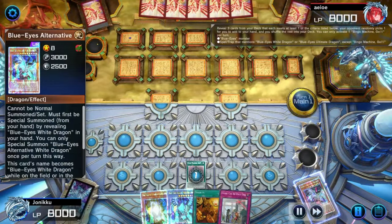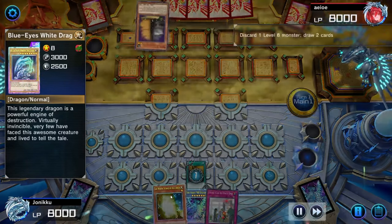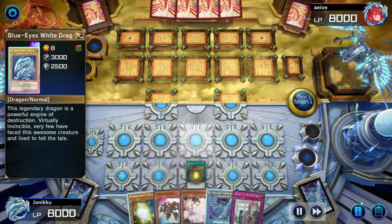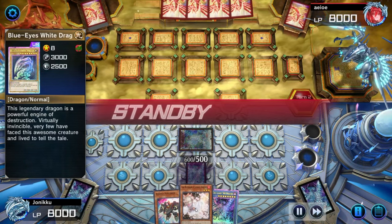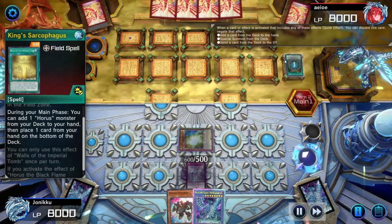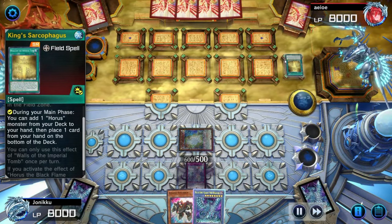So here I used Bingo Machine Go. I think I just tried getting one of the level 8 monsters. I didn't get Jet Dragon because I have the White Stone of Ancients — I want to summon Jet Dragon with the White Stone of Ancients. But my opponent used Maxi, so I wasn't able to summon Jet Dragon. My opponent's using Horus. I used Ash Blossom on that Horus spell card, so that effect got negated. Then that's all my opponent could do.